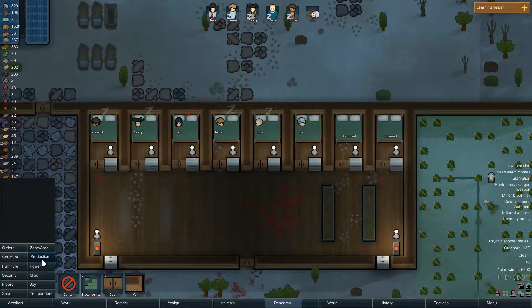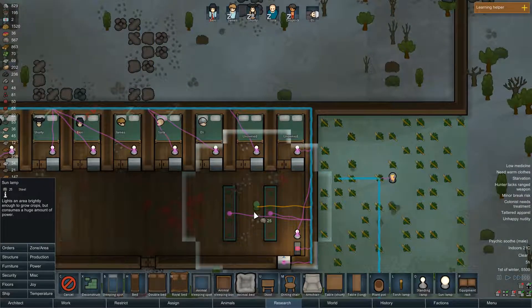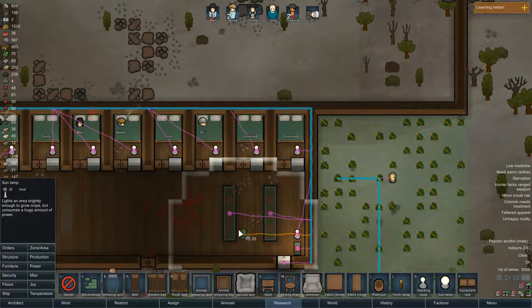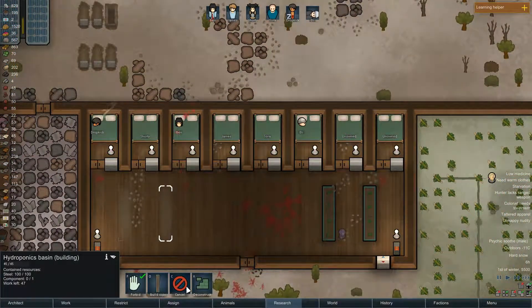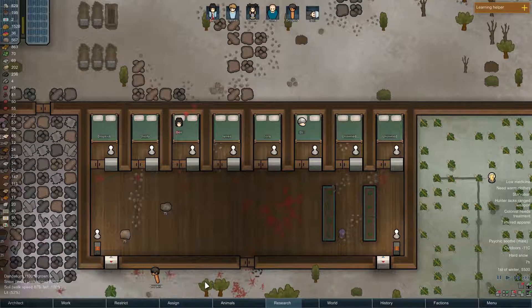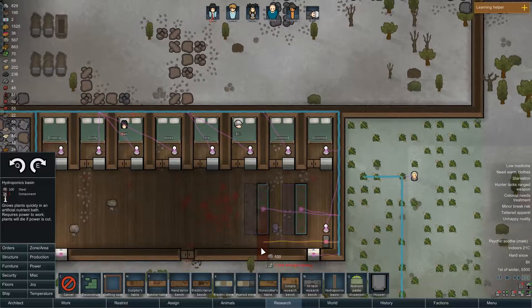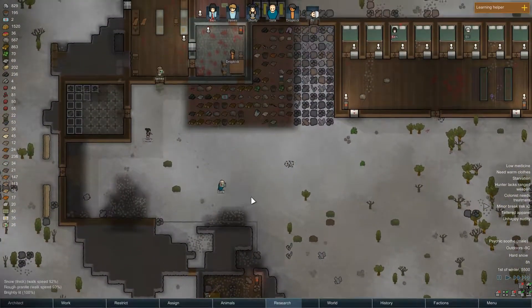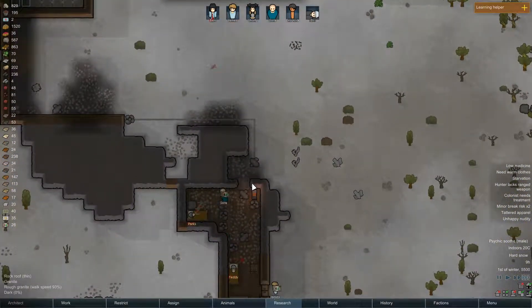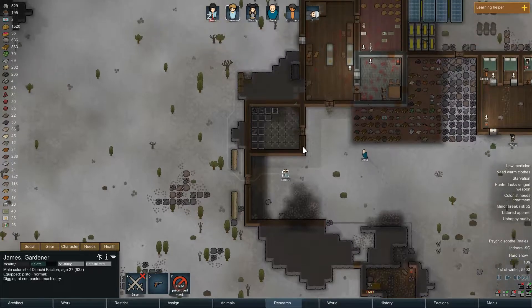It's not growing because we don't have any light level. We have to make some lamps. Let's make it like this and then just deconstruct this. That way we won't waste as much electricity. If you could just mine this, that'd be great.